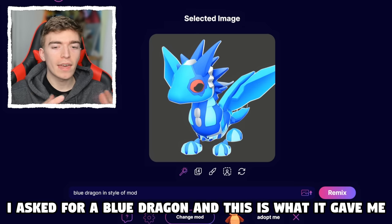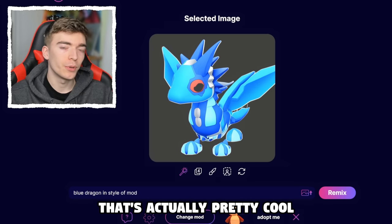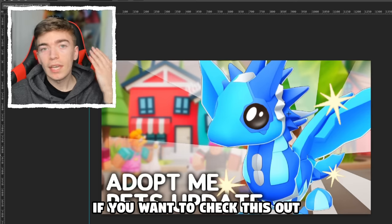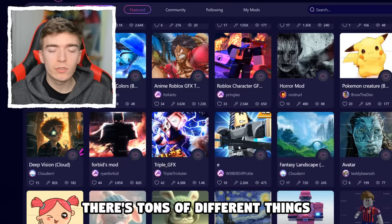I asked for a blue dragon, and this is what it gave me — that's actually pretty cool. Ta-da, this looks like an actual new update again. If you want to check this out, head on over to Astro Blox. There are tons of different things you could do on this. If you want early access to the app, go to astroblox.ai/discord. Now click this video here to find out about the stupidest Roblox bans and some silly reasons why you can get banned on Roblox.